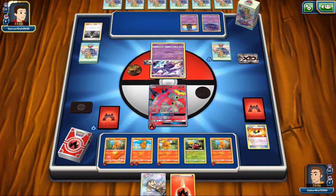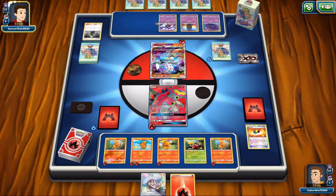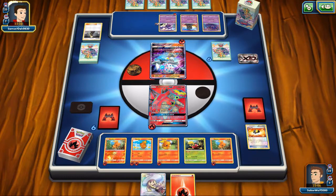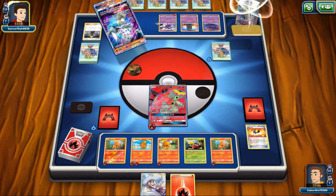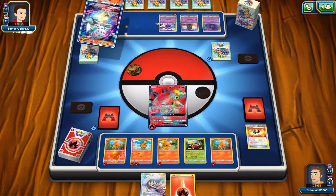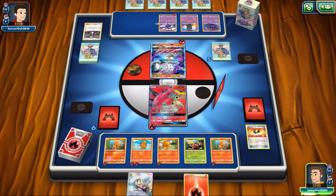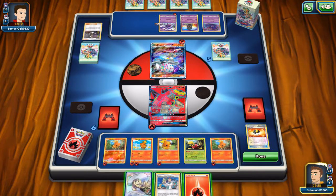My opponent evolved into the first Naganadel and placed down a Blazifelon with 1 Fire Energy. He retreats it thanks to the skateboard and it's going to start charging up. He probably can't make the big attack just yet, but he's going to use Burst GX, get a free prize, and he discards a Guzma — that's great actually. I'm happy that one of those got wasted like that.